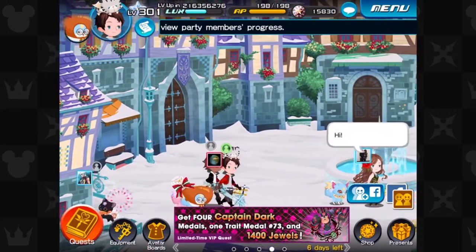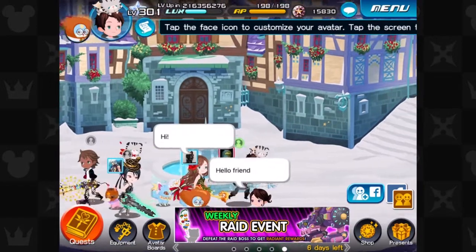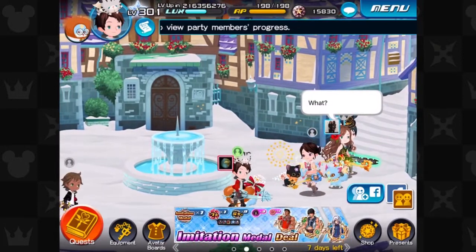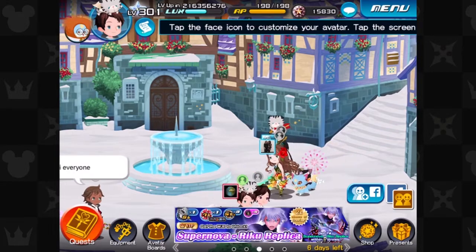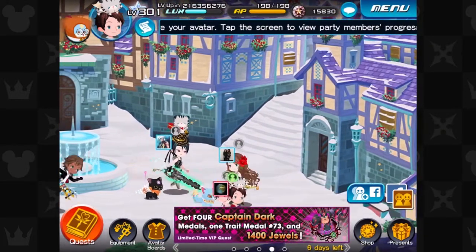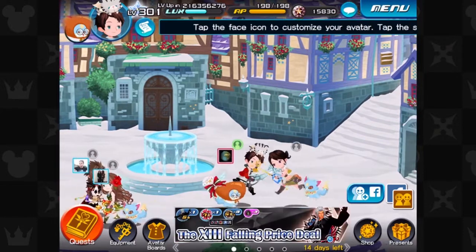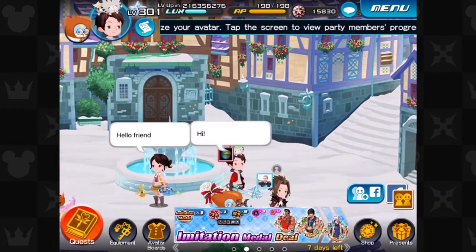And surprisingly, it's also going to be my first Let's Play on my iPad. I'm not using BlueStacks for this because I told you before about my problem with BlueStacks — for some reason it doesn't want to play Union Cross, especially whenever the game gets a major update, like from version 1.0 to 2.0. When it does that, BlueStacks just completely screws up.